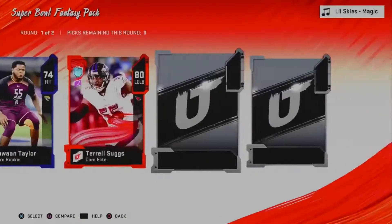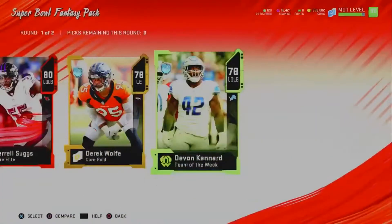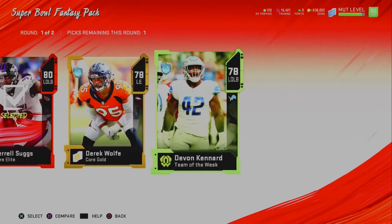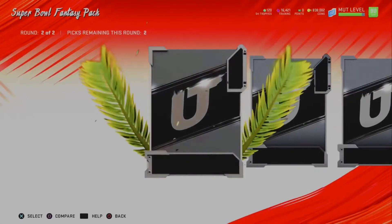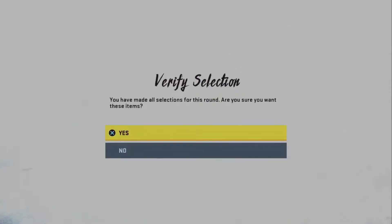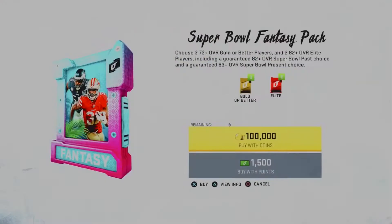We're gonna rip the rest of these because one bad pack doesn't make a bad pack opening automatically. On our second pack, we start with a Gold — DK Metcalf. We get a Legend, 83, not the best, but we'll take it. Another Elite, an 80, and a 78 Team of the Week. We get two Elites in Round 1 — that's 12,000 to 15,000 coins. Then a full Legend, Willie Brown, about 60k. So we probably lost about 20k from this pack — not the best, but it could have been worse.